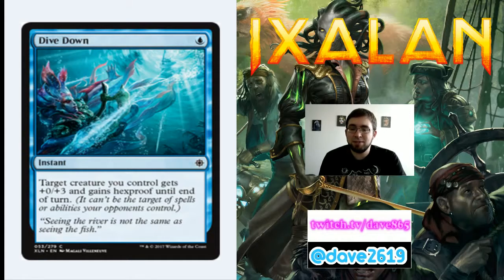Dive Down is 1 blue for a common instant — target creature you control gets +0/+3 and gains hexproof until end of turn. It doesn't add power so it won't kill creatures, but it counters your opponent's removal. Play your big bomb, leave up one blue mana — if your opponent tries to pacify or bind it, you say no, it's hexproof. Also, you can block and pump toughness to survive trades. In your blue deck, this is exactly where you want to be since blue isn't usually super aggressive.